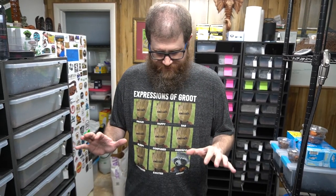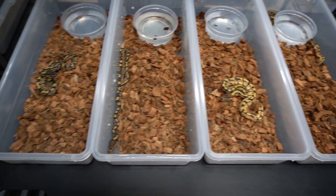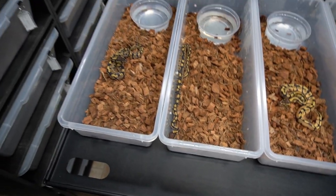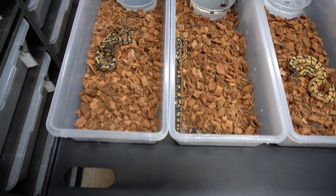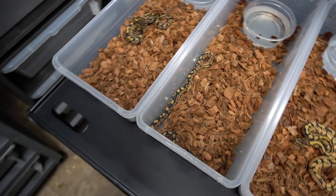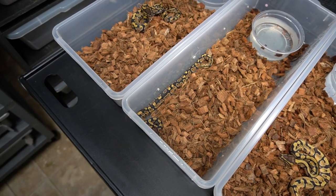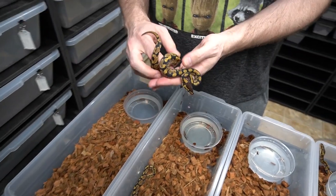So here we have four of the most normal ones that we have. I think what we found out is that our Enchi banana lorry male is actually just a banana lorry male — possibly — because these don't have Enchi. If it's an allelic combo, they should have Enchi in it because they're not lorry. So either it's not an allelic combo or it doesn't have Enchi in it. These look like yellow belly slash gravel to me.